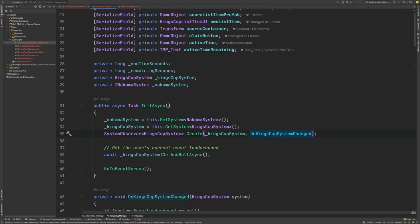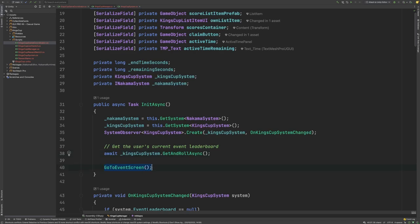Next we call the GetAndRollAsync function within our King's Cup system, and that's going to grab the Event Leaderboard, and if appropriate, we're going to roll the user into the next iteration of the leaderboard as well. And then finally, we will go to the Events screen.